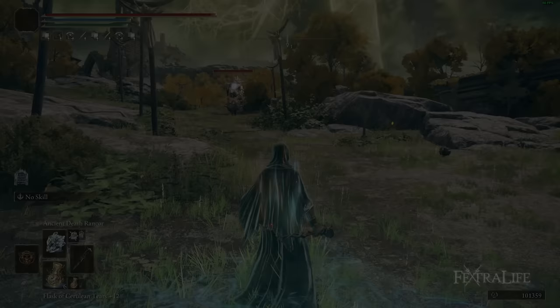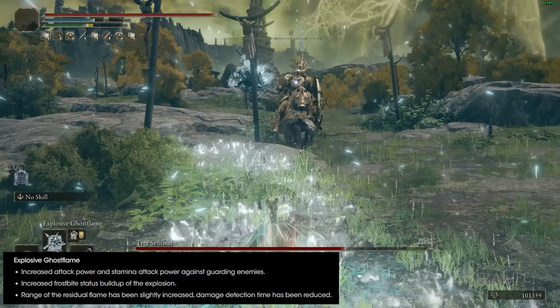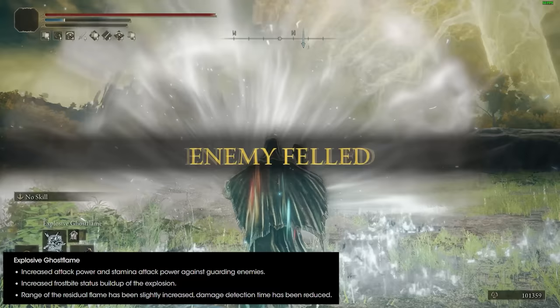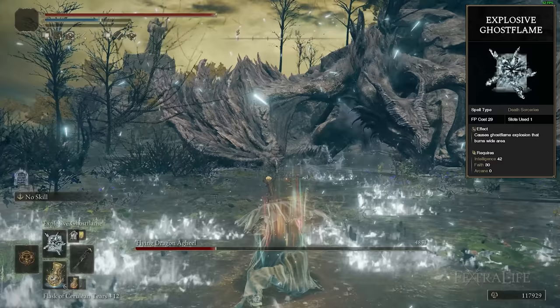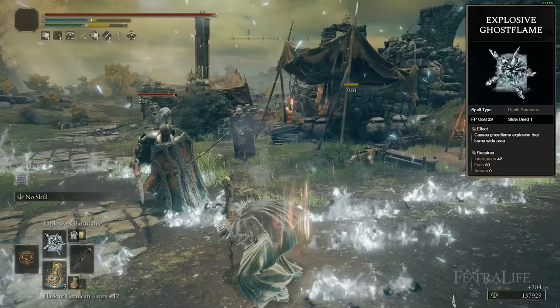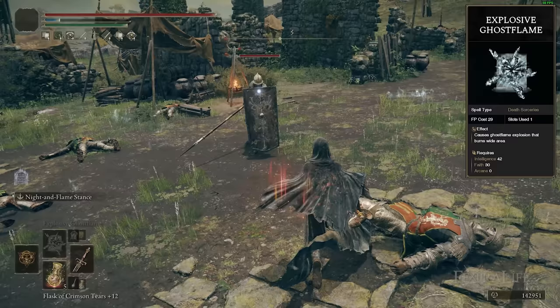Explosive Ghost Flame was seriously buffed in this patch — it wasn't initially in my Death Mage build because it wasn't very effective, but now the initial Frostbite buildup has increased from 50 to 130 with the explosion, and the Frostbite buildup on enemies standing in the fire increased from 20 to 30. The residual Ghost Flame area has a larger range, and the damage ticks faster, resulting in more damage. The downside is a long cast time, making it situational, but it's a great deadly AoE option.